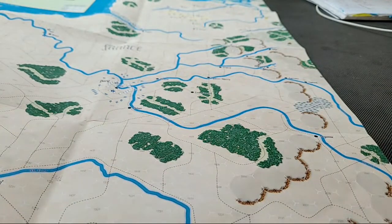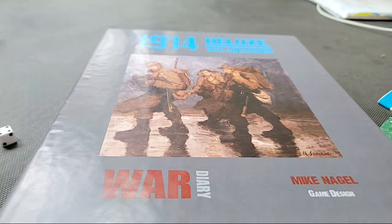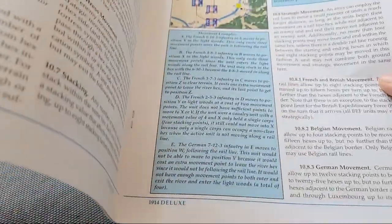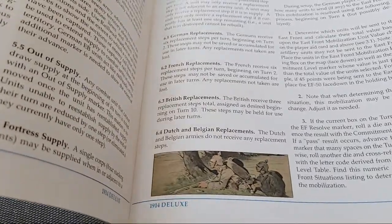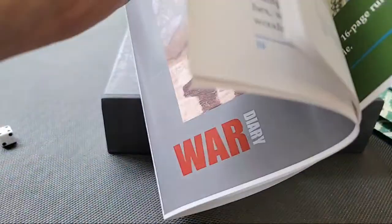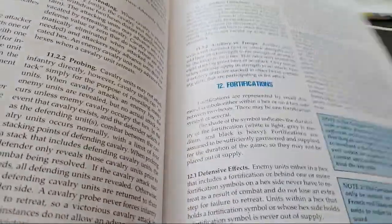I should tell you about the rules real quick — including scenarios and setup it's 18 pages, nice layout, full color, lots of examples, clear crisp rules, and a really nice index. There's a search facility in the back there. Some optional rules deal with fortifications and other bits and pieces.